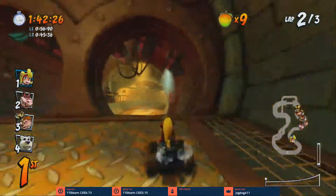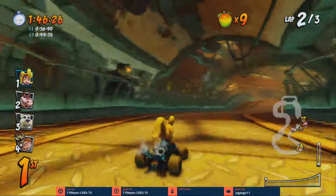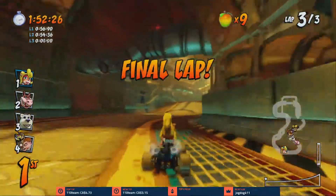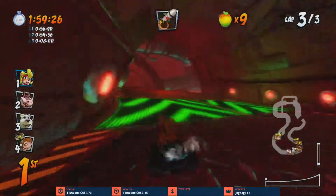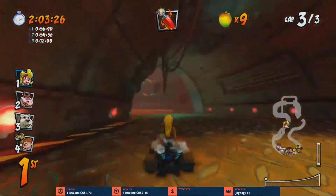Oh, are those those little scrubbing bubble things? We just passed them — they were up in the top right-hand corner. Those are enemies from Crash 1 and Crash 2, specifically from the Crash 2 sewer levels. I'm liking the redesign — just adding extra little elements.